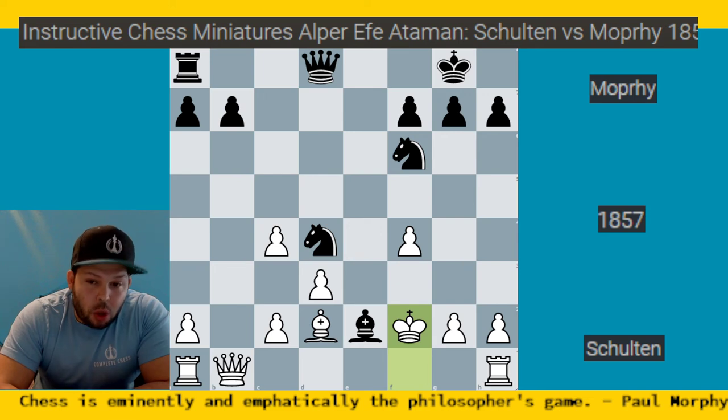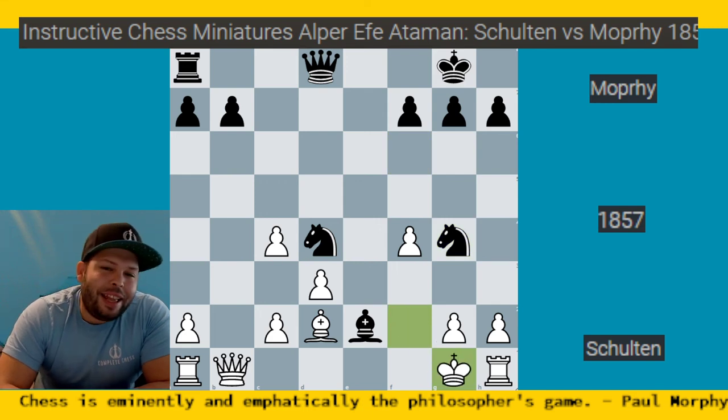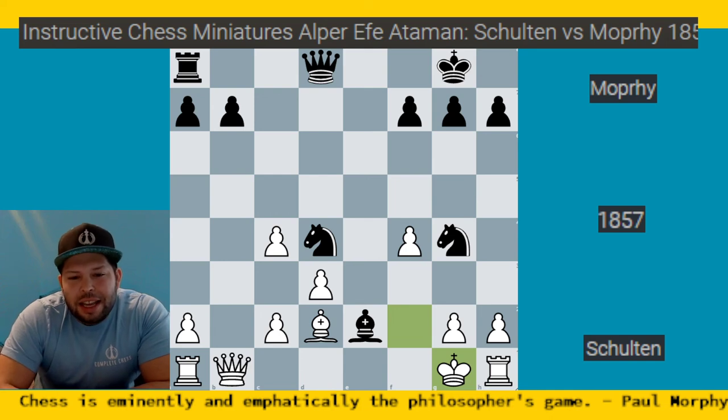Remember when looking for forced checkmates, always look for checks. Knight to g4 check — very natural, bringing in the knight and taking away squares. The king only has one good square: king g1. Now here is a move I really hope you find. We know the king is being surrounded with no squares to move to. If we can get the queen into the game it's over fast. It has to be check to bring it in. You might think there's no way — maybe queen b6, but that's not even check and they'll just trade.